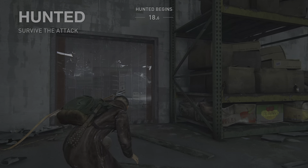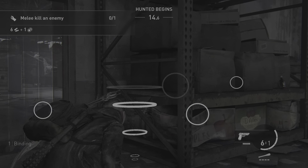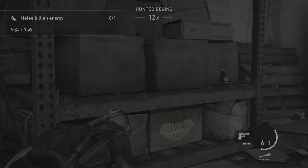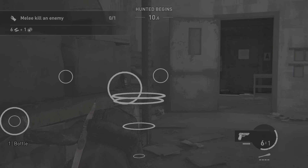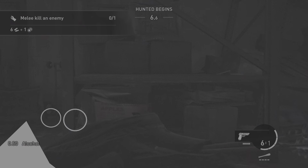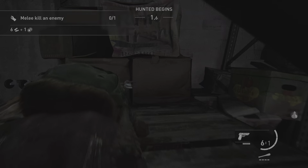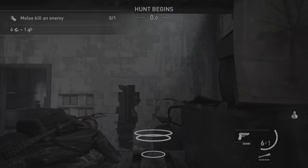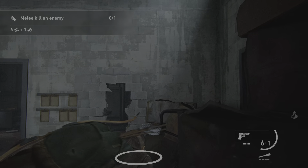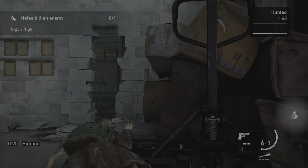Hunted. Survive the attack — Hunted begins in 20 seconds. 1 binding. New gambit: melee — melee kill an enemy. Reward is 6 semi-auto pistol ammo and 1 currency. 1 bottle, 1 half alcohol. Hunt begins. A new enemy has arrived. 1 quarter binding.